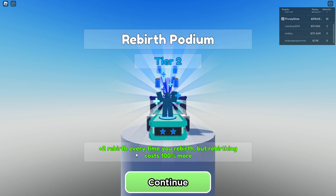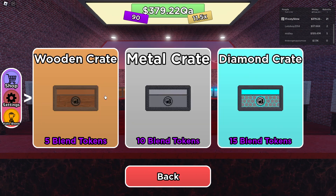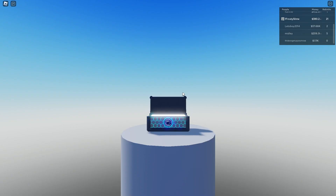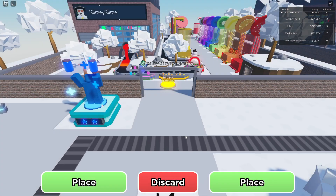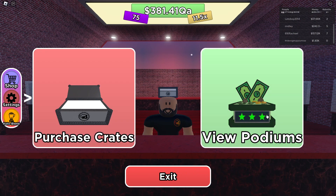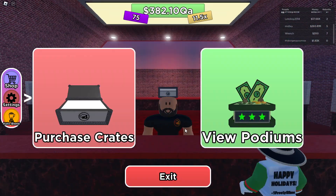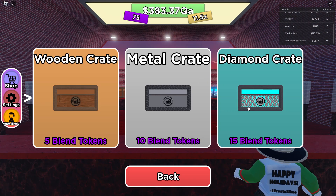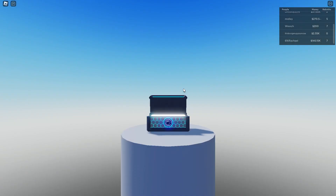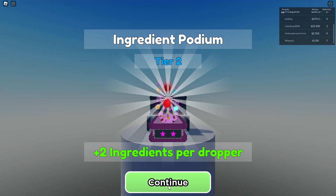Plus two rebirth every time you rebirth, but rebirthing costs 100% more. Let's go ahead and place. Let's get another one — diamond crate. Diamond discount podium — just 15% discount. That's actually pretty useful. We can only have one placed at a time. What happened to the other one? Is it just gone now? So we need to decide every time we get a new podium if we want to keep it or replace it. Let's go ahead and unlock the rest. We got the ingredient podium — plus two ingredients per dropper. That's not super useful, so we're going to discard that.